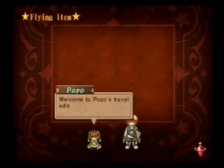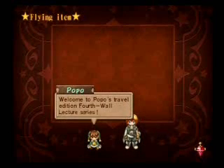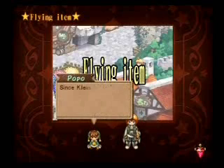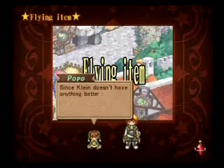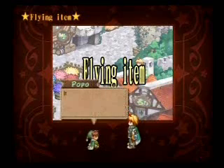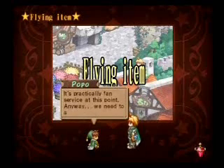Welcome to Popo's Travel Edition 4th Wall Lecture Series. Since Clayne doesn't have anything better to occupy his time, he's going to teach you about flight. Was that really necessary? It's practically fan service at this point. Anyway, we need to start class.